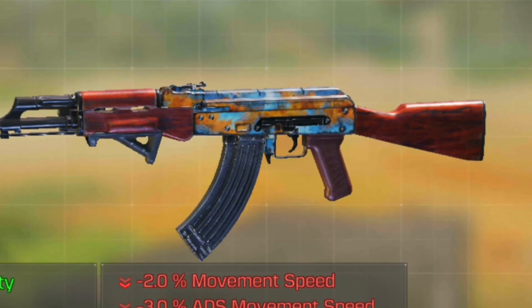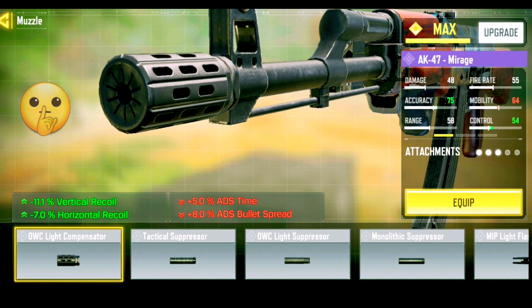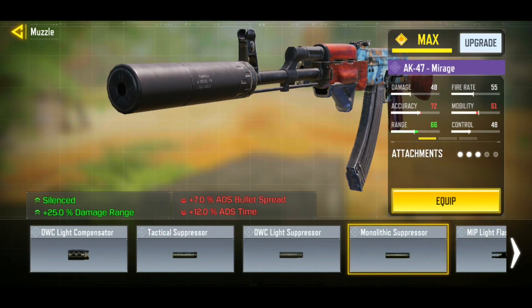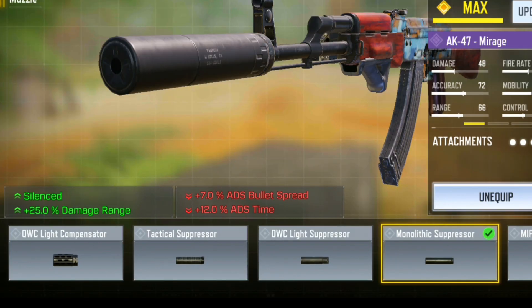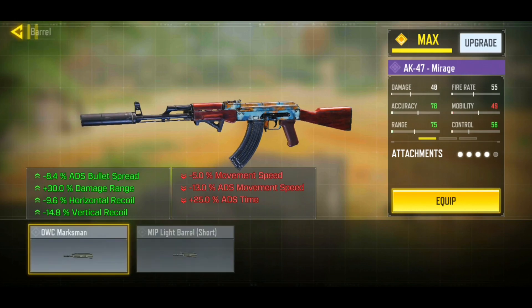Now for our muzzle, to make your AK-47 significantly more overpowered, go ahead and rock the Monolithic Suppressor. This gives us a whopping 25% damage range, which makes your AK-47 deadly at long range gunfights, and also gives us silence so that we can stay stealthy on the minimap.